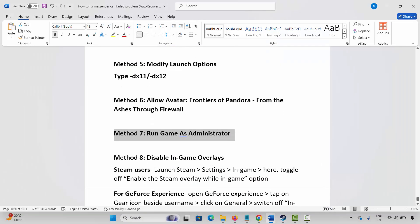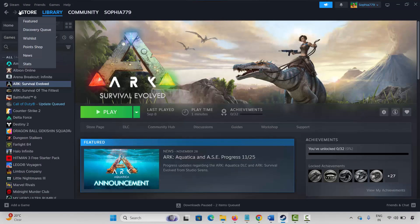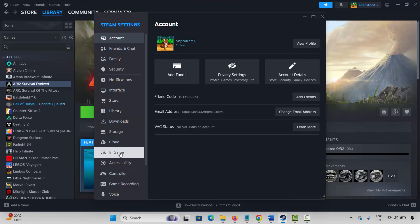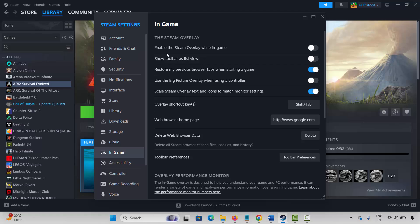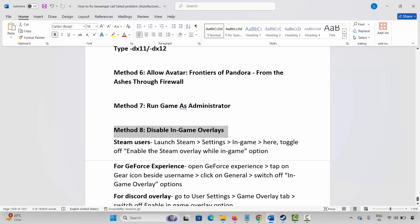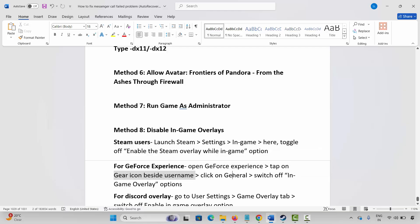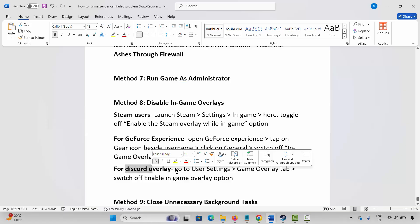Next method is to disable in-game overlays. Steam users, go to Steam, click on the Steam option, click on settings, click on in-game, and check if the enable Steam overlay while in-game option is enabled. If it is, click to disable it, then launch the game. For GeForce Experience users, open GeForce Experience, tap the gear icon beside your username, click on general, and switch off in-game overlay. For Discord overlay, go to user settings, game overlay tab, and switch off enable in-game overlay.